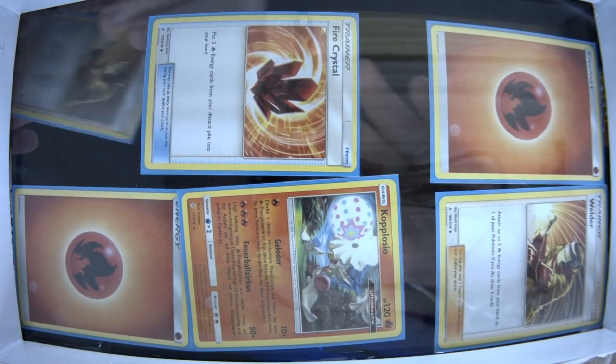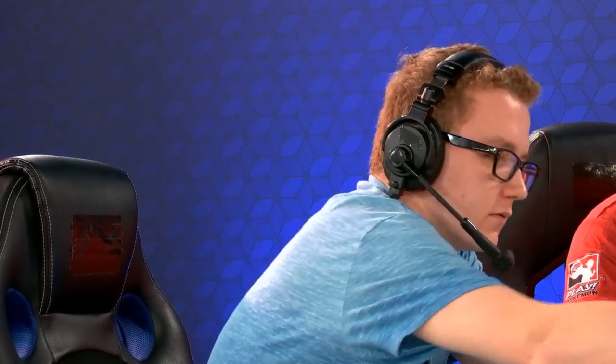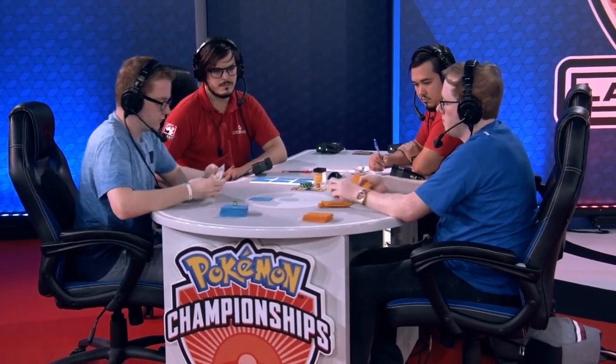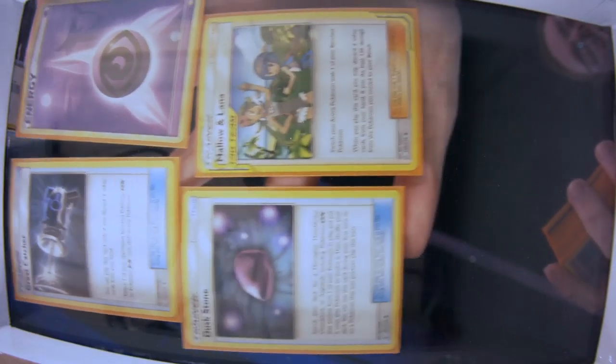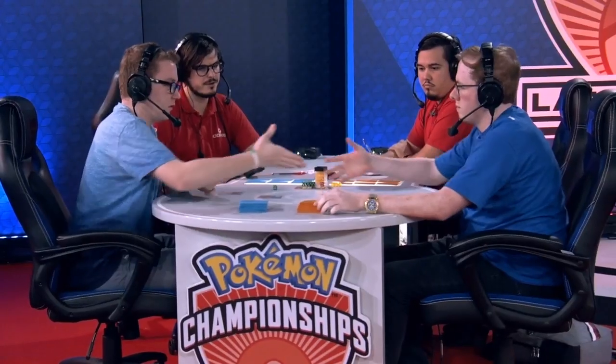We saw how in rounds one and two it just did not produce the results we wanted, and here we are in round 14 potentially getting Jimmy Pendarvis into the top eight — this could be the redemption story Guzzlord players have been waiting for. So far Manuel has already had a few benefits from mulligans, but you saw his prizes there — two Welders, which could be a lot of fear factor and could definitely slow down his approach.